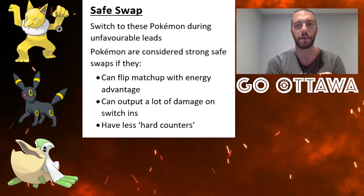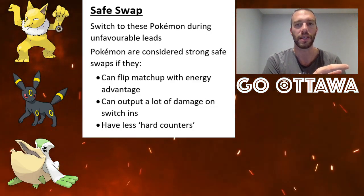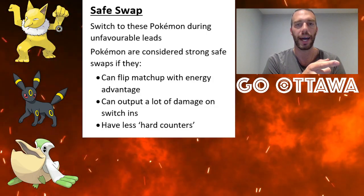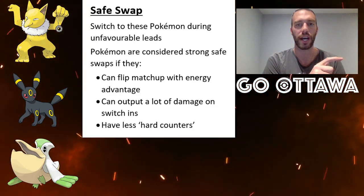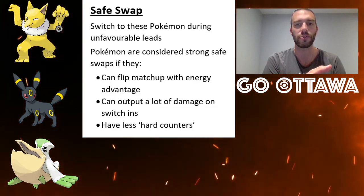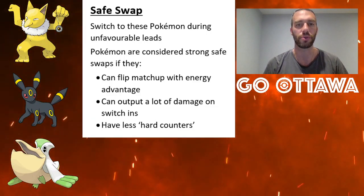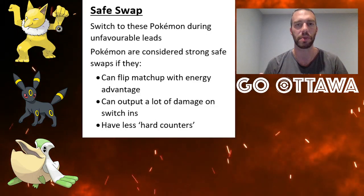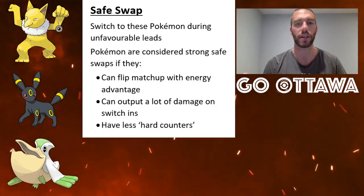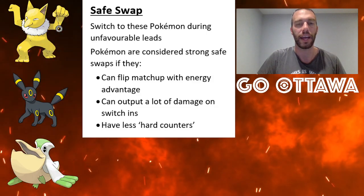In one of my future videos I'll cover this more, but safe swaps are basically used to cover your weaknesses. Like in my video yesterday, where you have Abomasnow and Swampert covering each other's weaknesses and you have a Deoxys as your safe switch to try and flip the middle matchup. So I decided, why don't I just use an all safe swap team? Because if you have an energy advantage and can flip matches on the switch-in and don't have as many hard counters, potentially you could just wiggle your way out of issues.